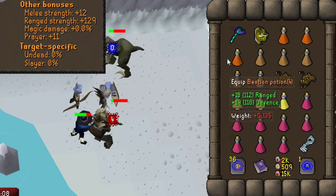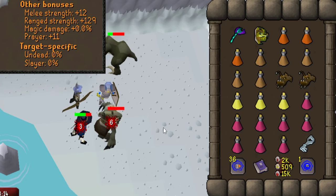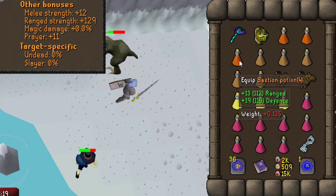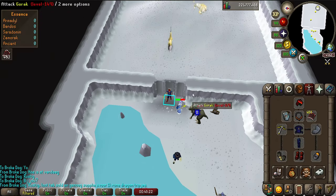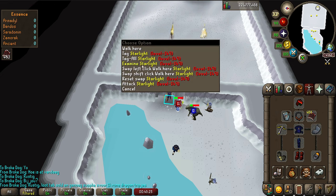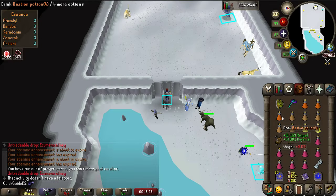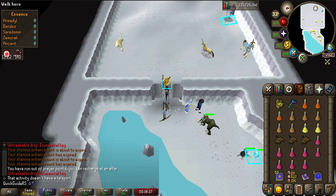Don't forget to bring your teleport out. Optionally, you can also bring the Explorer's Ring 4 if you have the Lumbridge Elite Diary completed, so you can alch some drops. If it's your first trip, I'd recommend swapping a Bastion and Stamina Potion for 2 extra Anglerfish. Before you enter the room, it's helpful to shift-click on the melee minion Starlight to set your left click to walk under Starlight with the Menu Entry Swapper plugin. When you're ready to start the kill, drink a dose of your Bastion Potion, put on Protect from Magic and Rigour, and enter the room.